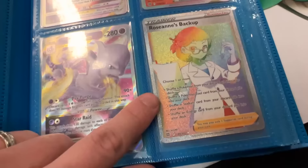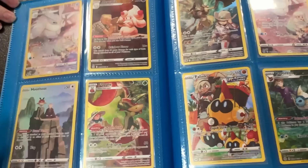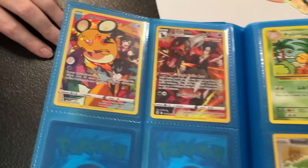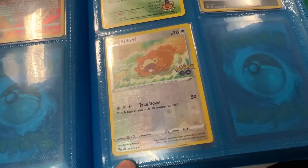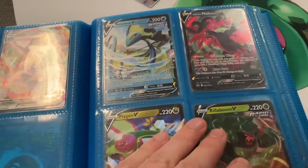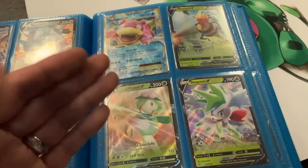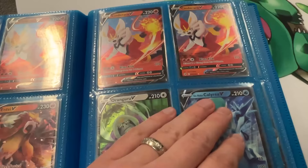We got the Roseanne's Backup rainbow rare, going into some Cramorant — you were going to play Cramorant at Regionals at one point, right? Going into a bunch of trainer gallery goodness. We got the Diancie right up there, one of my favorite trainer galleries with all the color. I know it's a Diancie, you can't trick me, Mark. We got Radiance over here — still haven't seen any Psyducks yet so I'm just gonna keep looking. No Psyduck here either. Slowbro — absolutely love Slowbro, Slowpoke, one of my favorite Pokémon, my second favorite. However it is not a Psyduck.